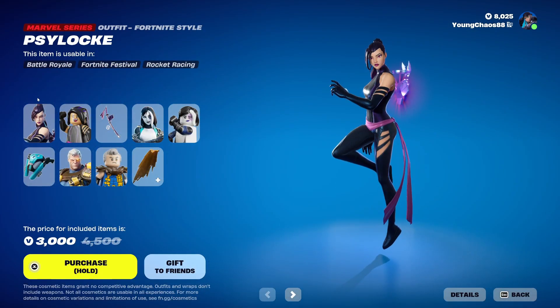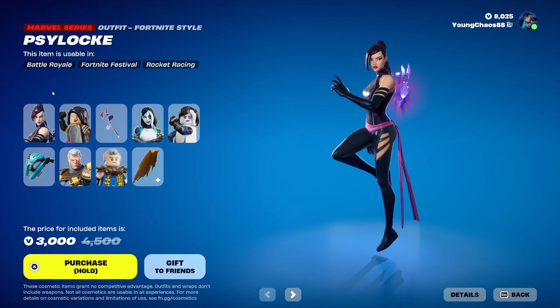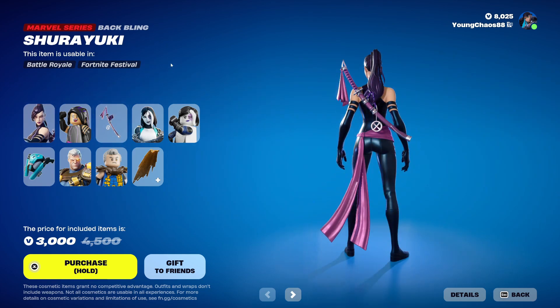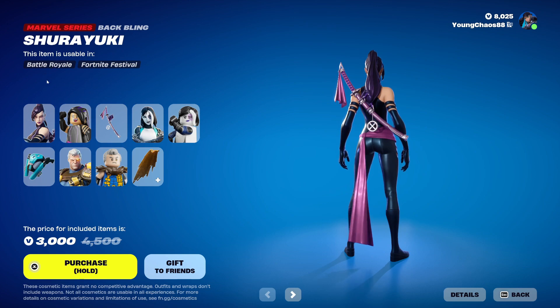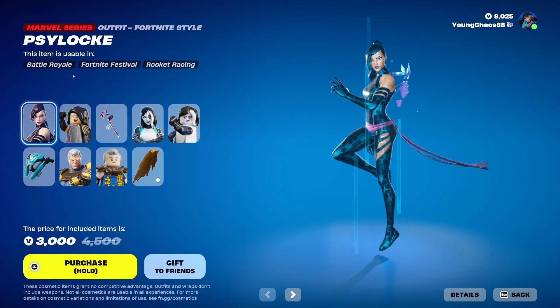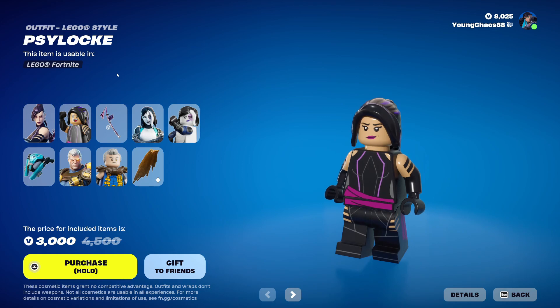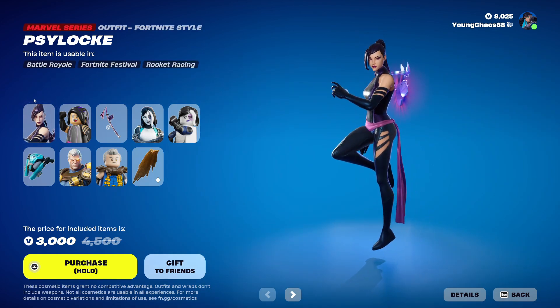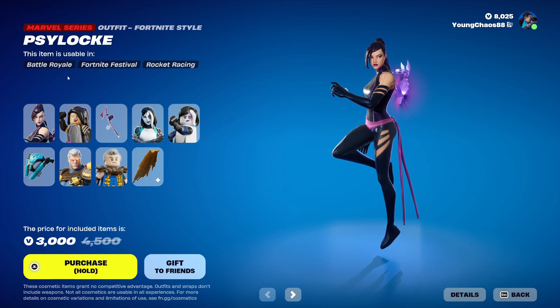The X-Force Outfits bundle is returning — a total of 9 items. We have Cyclops with the wrapping Shuriki. This is a Marvel series outfit at 1,500 V-Bucks. This skin does include a Lego variant, which is pretty cool. Not many of these Marvel series skins have one, so it's cool to see some actually do.